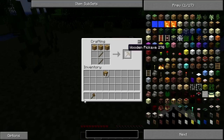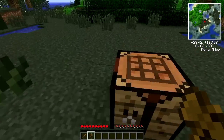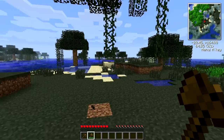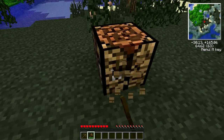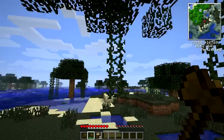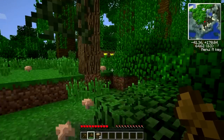And a wooden pickaxe. Did I do this sensibly? No, I didn't. Can I reach it? No, I can't. Nuts - I'll just move it. There we go. And Tree Capitator is on, so this makes cutting trees down a lot easier.